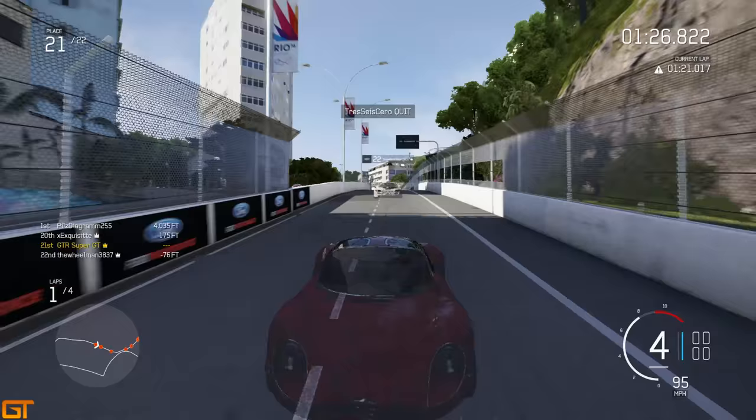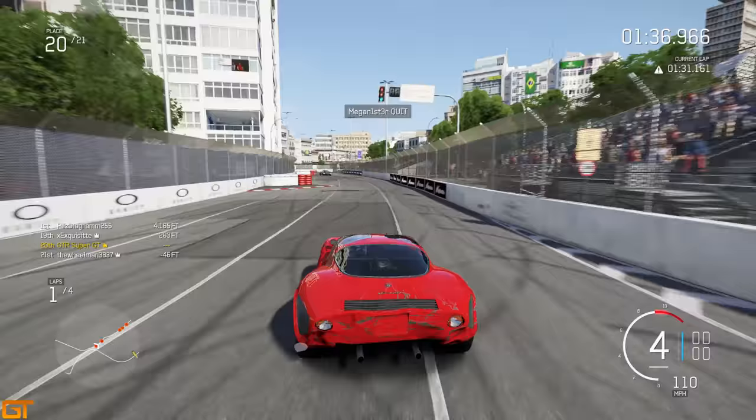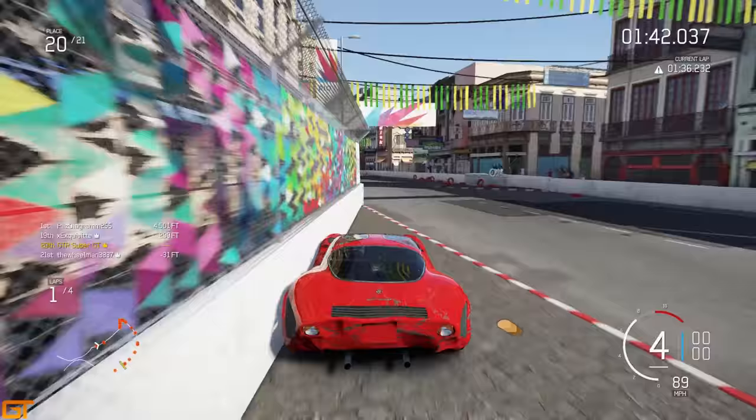I guess it is kind of realistic - if you do spin your car it does create smoke, but it just creates so much carnage when one person spins, deploys the smoke screen, and then everyone else crashes into the back of them. It's something they should consider changing maybe for Forza 7, or just toning down a little bit.